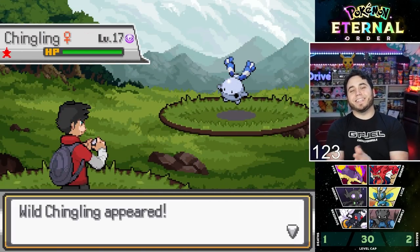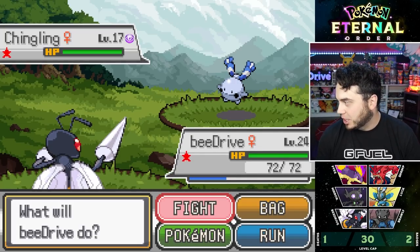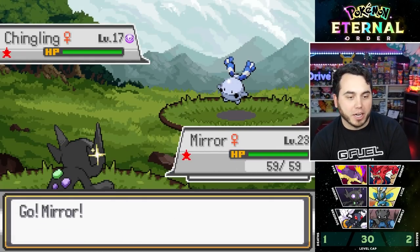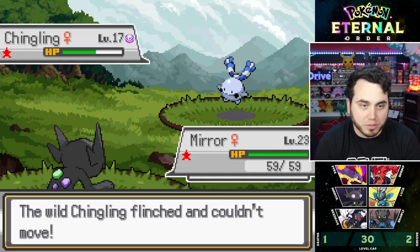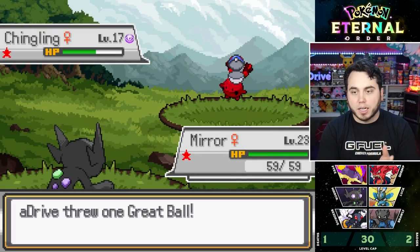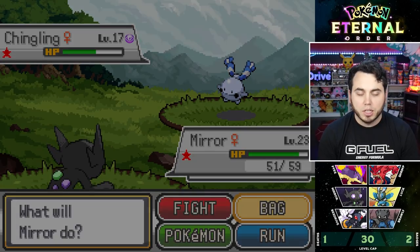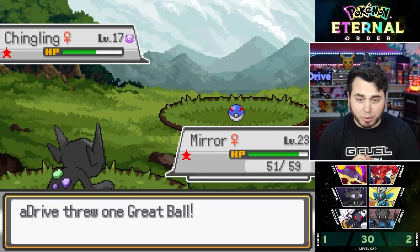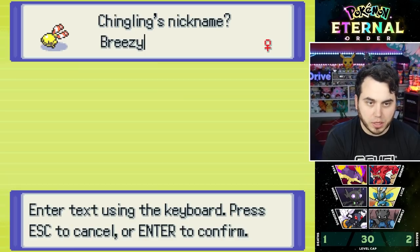Chingling could be kind of cool too actually. I like Chimecho. Yeah! Shiny Chingling, baby. 123 encounters — took a while. But I finally got a Shiny, that's what we're looking for. I'll go Mirror, hit it with a little Fake Out action, then chip it away and hopefully secure this capture. Two Psychic-types today — can't complain. Psychic is one of the best types in the game. I like Chimecho, so no complaints. And there we go — Wind Chime is ours, baby. I'm going to name it Breezy.